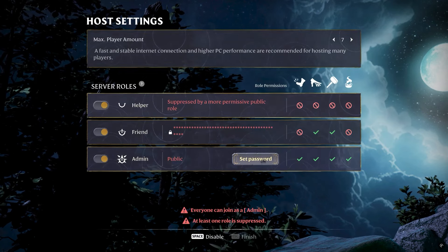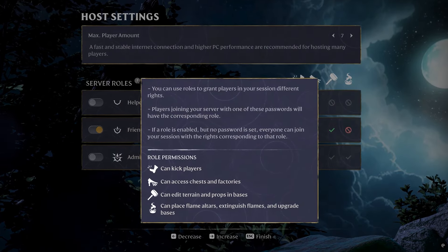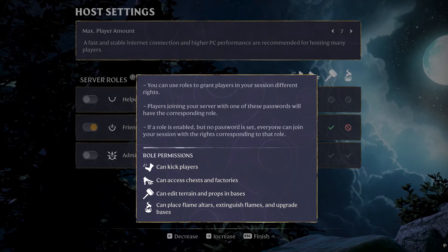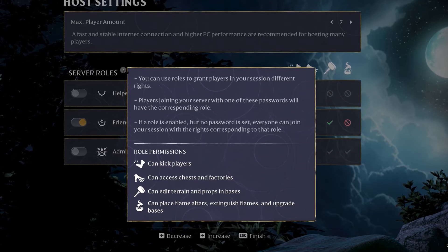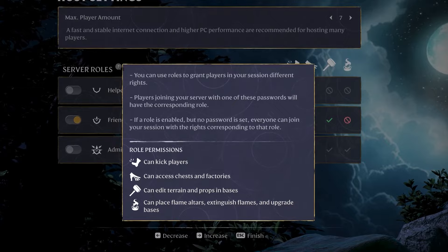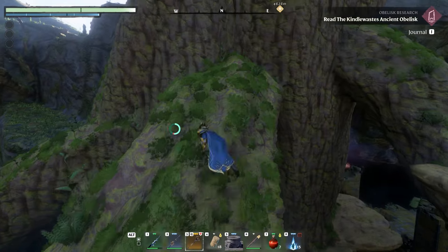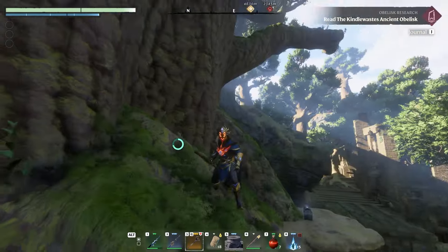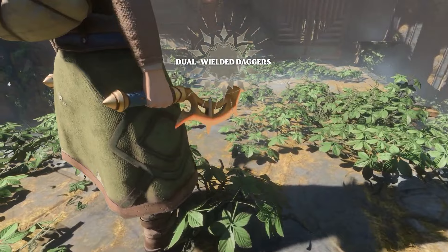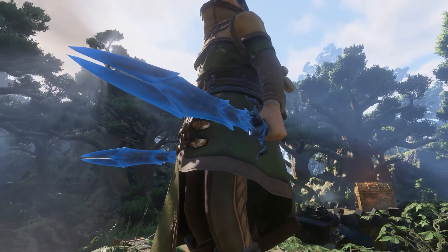Moving on to some more quality of life changes, we've got some permission settings coming to servers. Hosts can now enable passwords for various types of players and give different types of permissions to people on the server — mainly to combat players logging in and looting stuff out of your chests. Personally, I think they should just add craftable locks for chests, as the server password system feels a little awkward.